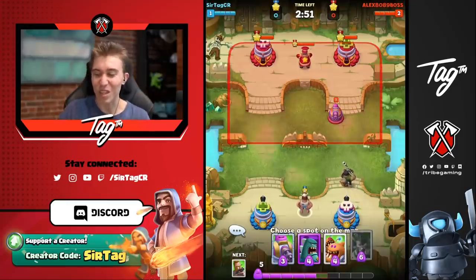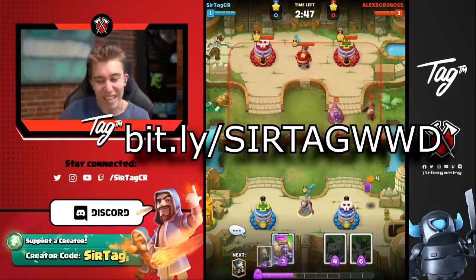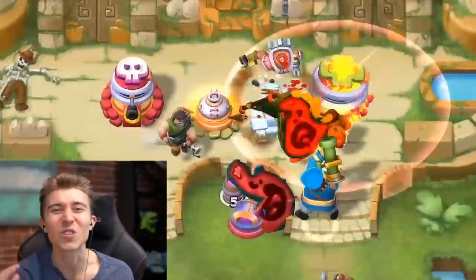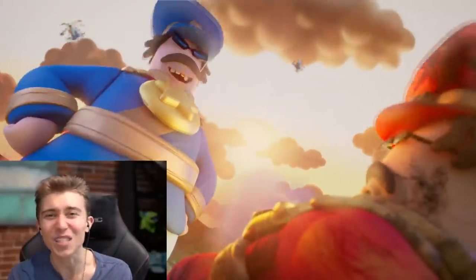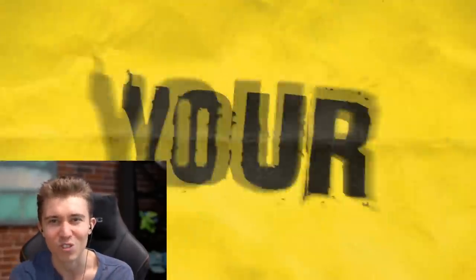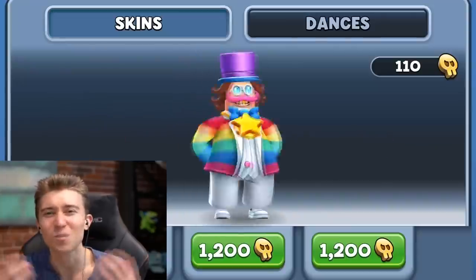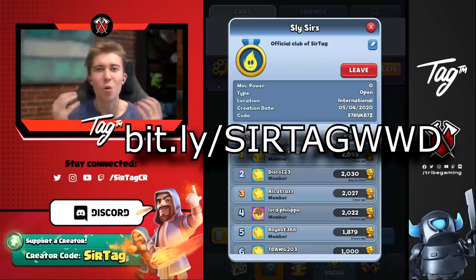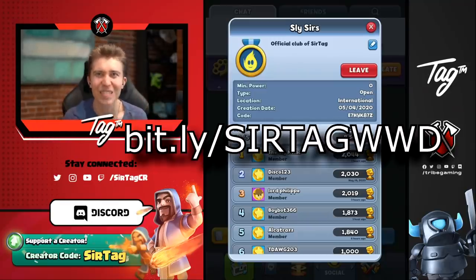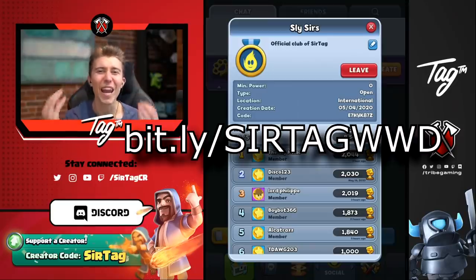A huge shout out to one of my new favorite games, World War Doe, for sponsoring today's video. Make sure to go to the link in the description or pinned comment to download for free. World War Doe is unlike any other strategy game with deep deck customization, commander movement, skins, emotes, bubbles, and taunts. If you download using my special link and push top three of my clan, you'll get a thousand free diamonds and an exclusive commander skin. There's also a $25,000 esports tournament coming soon, so now is the perfect time to join.